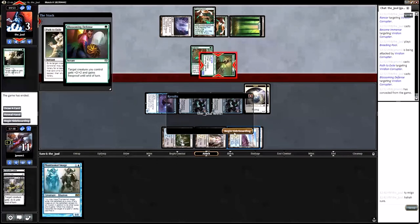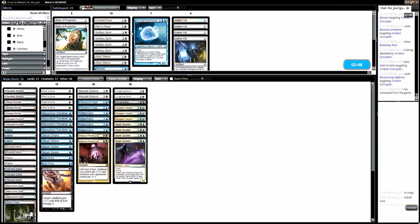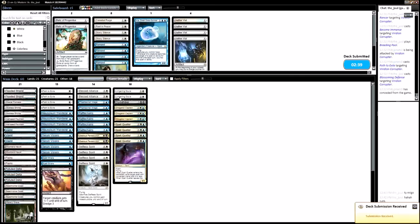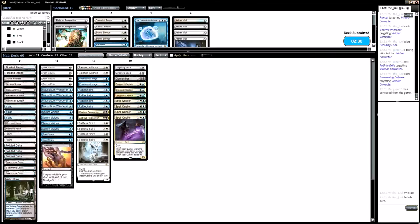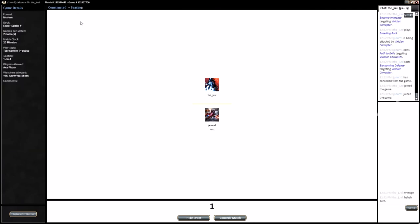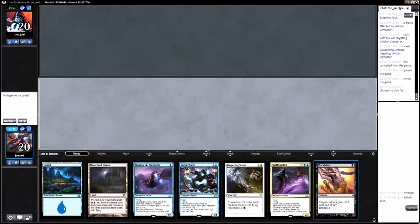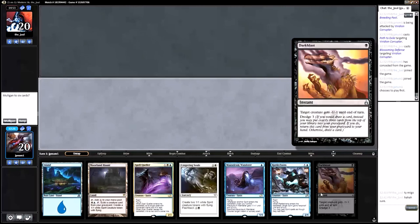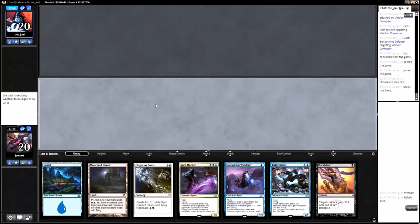I should have pathed before they attacked because I forgot about the Mausoleum Wanderer — that's awkward. So now we know we don't need Aether Vials, let's go ahead and cut those. Let's bring back in Selfless Spirits — try it like that, give us a little more pressure, make us a little more of the Spirit deck again. I really just want to win out of spite. I take it my opponent is a little salty after losing to Spirits. What do you have? Can we get a good hand? We cannot get a good hand. We have Dark Blast though, which is the best card against them.